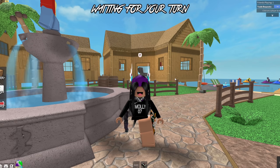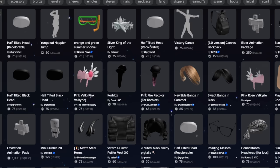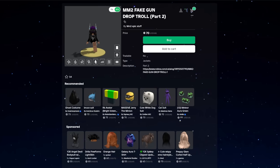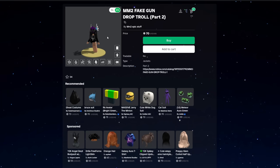Basically guys, there is a fake gun glitch. So if you go into the marketplace — as you guys can see I'm already on it — and then I search up 'fake gun' and click this, I'm on something called 'MM2 Fake Gun Drop Troll Part Two.' Why is it part two? Was there a part one?